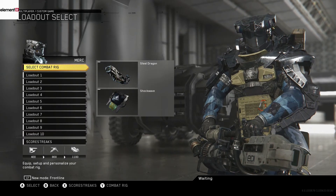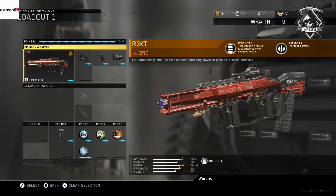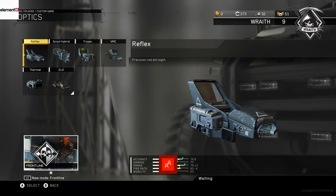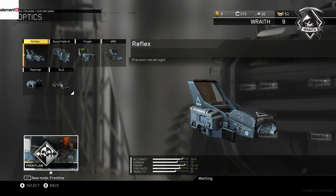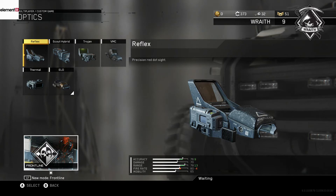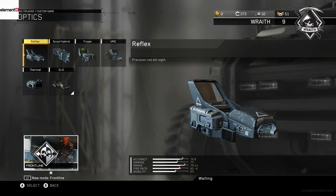I have a preset up now so I just want to show you guys what I think works with this gun. It's got horrible iron sights, so I like to use the ELO or the Reflex. In all honesty, it's kind of just a preference thing — if you like the Trojan or whatever, feel free — but me personally I like a red dot. It makes it so much easier because this gun does have some recoil and it will dance around.